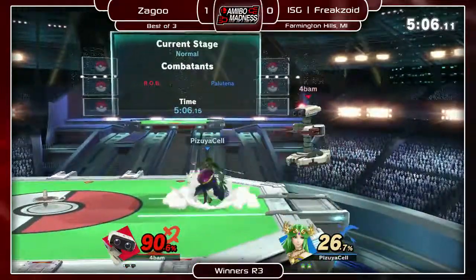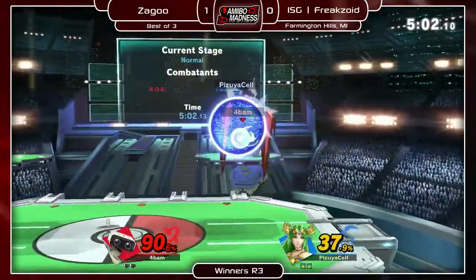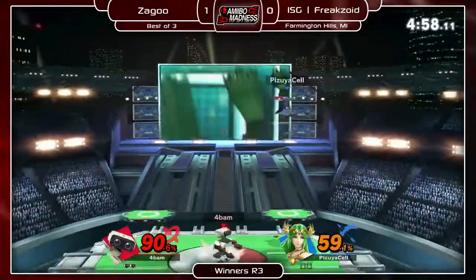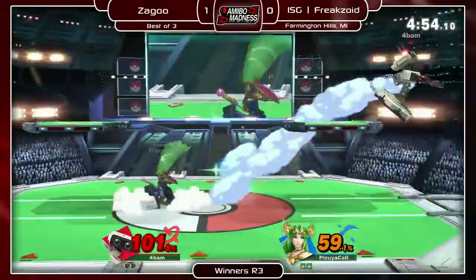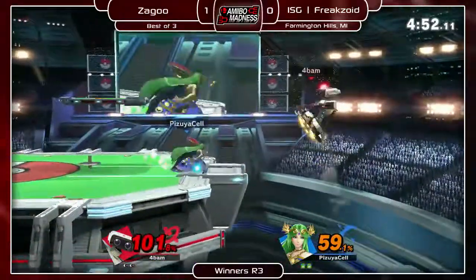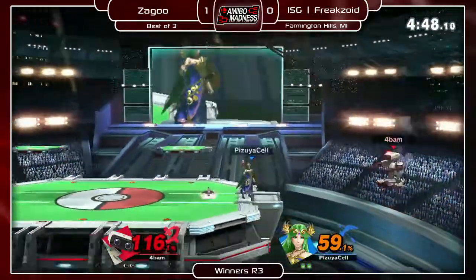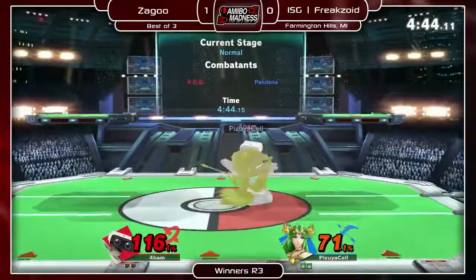Yeah, at the higher percents, her raw kill power is pretty limited — ROB will spend a lot of time throwing out moves and shielding in. Her invincibility frames aren't that active against trying to challenge, like, a back air — that move is only invincible for like a frame or two. But I definitely feel like Palutena has the advantage in the neutral once she can get ROB to approach.